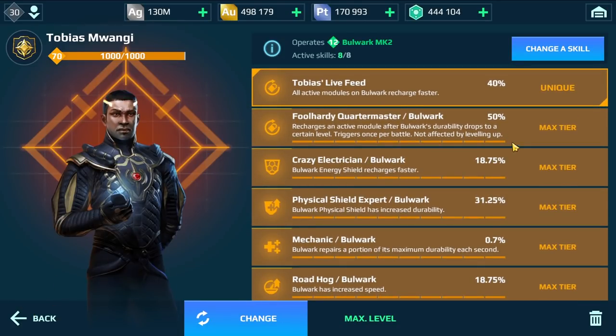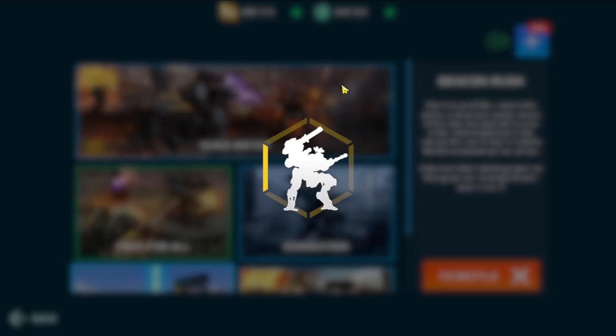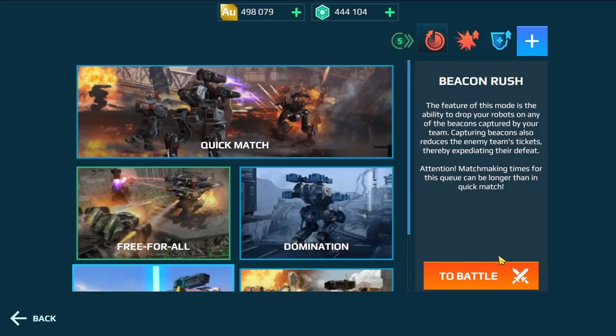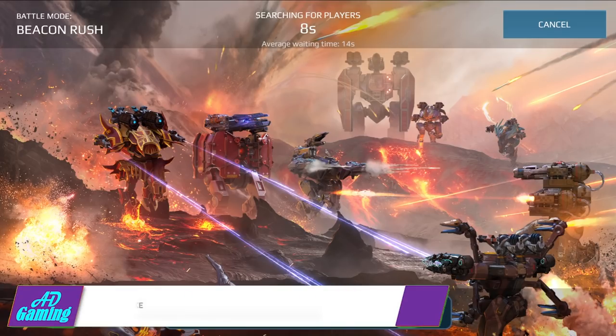We are using the jump module with legendary pilot skills - almost every second we can use it. We have fast regeneration for the active module, it's gonna be insane. Let's try it out on the battlefield. If you like the content and want to see more, make sure to subscribe and activate the bell icon so you won't miss anything. Also be sure to smash the like button.